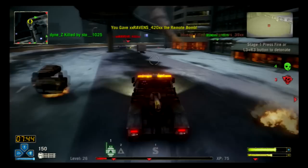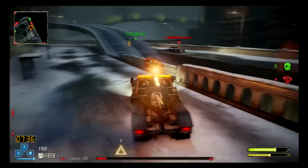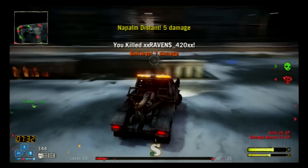Junkyard Dog is a brutal tow truck with a knack for saving his teammates. He specializes in medium to high armor, moderate speeds, and the most team-focused special in the game. He's often regarded as slow but has strong ramming power. While the latter is true, his speed is mistakenly underrated.